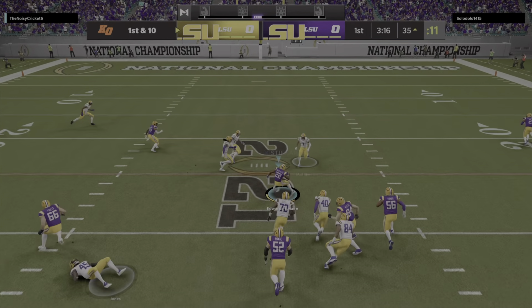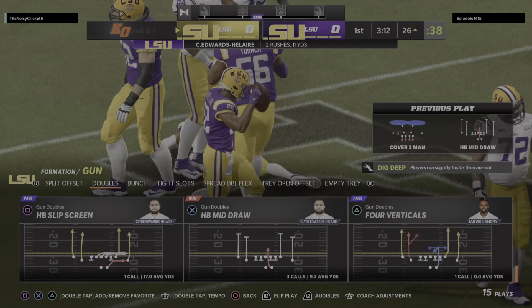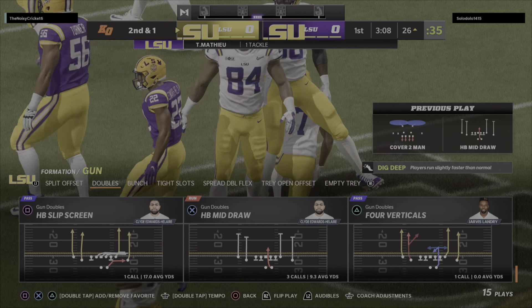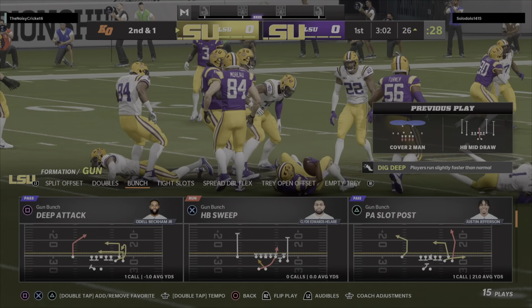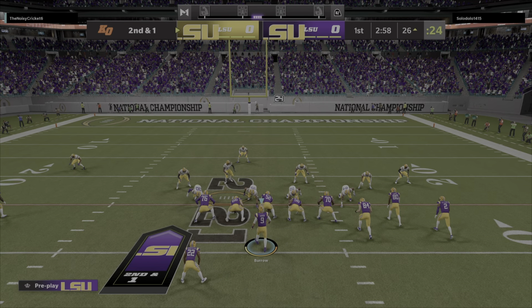They'll run — it's Edwards-Hilaire and he's going to get a solid gain of nine before being brought down. Second and right at a yard. A nice run here early on. It doesn't take a great play call to realize you want to establish a guy of his caliber early because that'll pay dividends as the game progresses. They'll come up now on second and a yard.